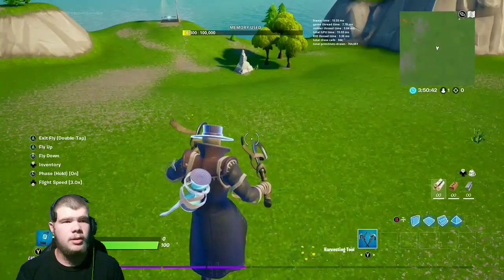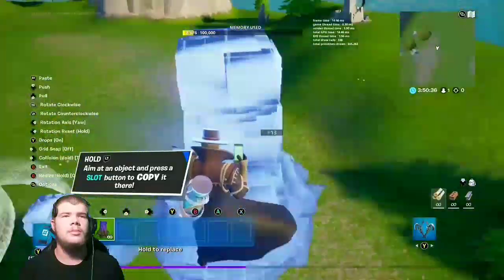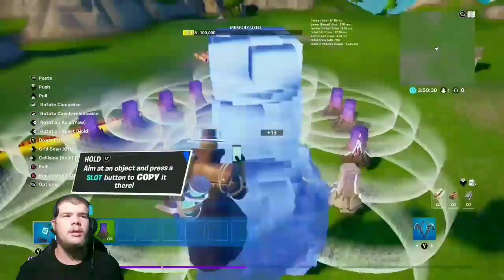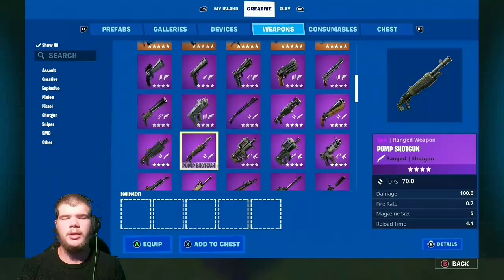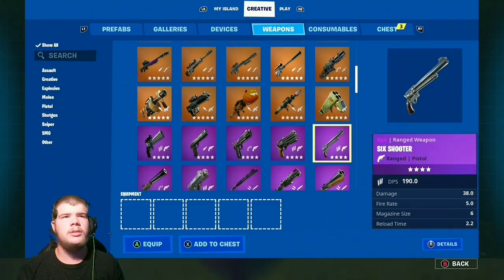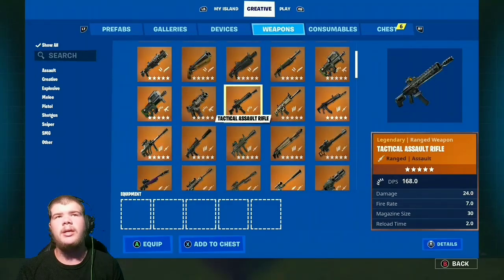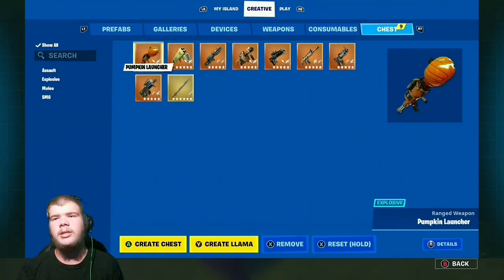There are the spawners. Place a whole bunch of them — spawn as many as you think you'll need. Now go over to weapons and grab some good guns. I'd suggest an RPG, quad launcher, minigun, grenade launcher, proximity launcher — just add a lot of guns so you don't have to reload. Create a chest and drop them all in, then start the game.